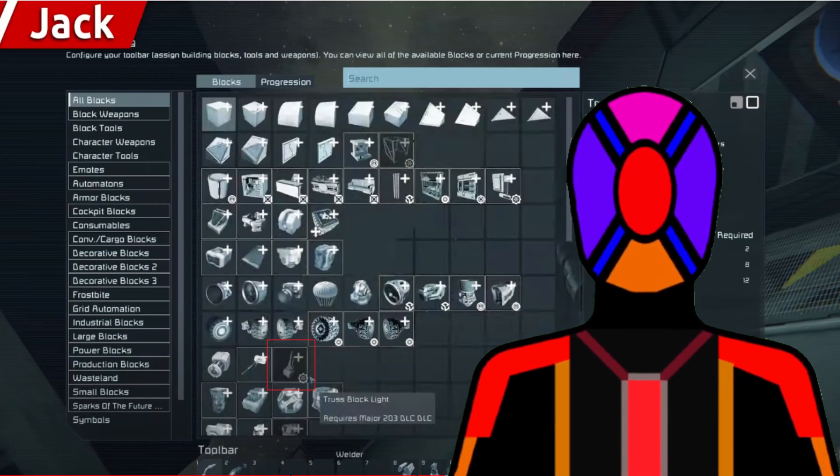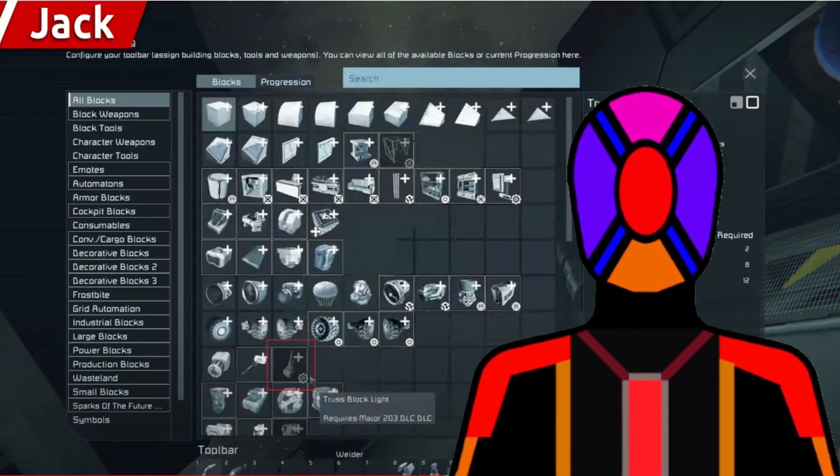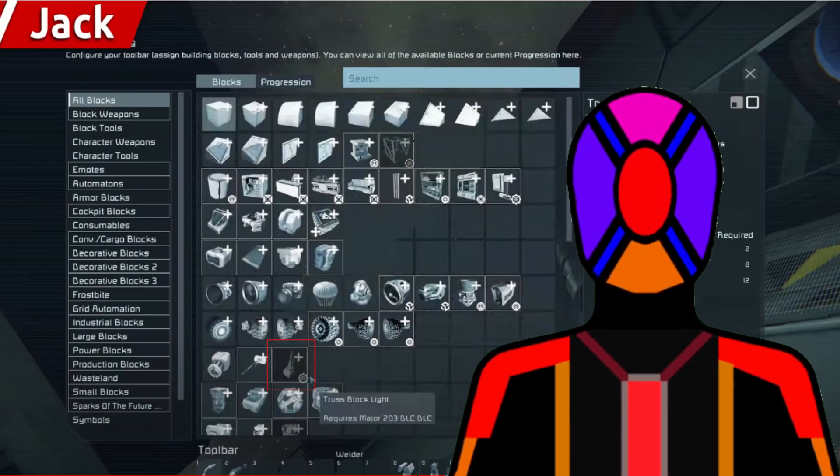Now we're going to go on to the next set of blocks, which is the truss light. I don't think I've actually seen anyone cover this, and I don't really blame them because it was in one frame of Jack's footage and it really took me a while to get a screen grab of it. So we can see what these are here. This middle one with the ball and three pillars around it looks super weird — I was going to guess a new reactor, but no, it's a kind of truss-block light. What's interesting is it is actually in the section with antennas, so maybe this is going to be used for signalling. When I first saw it I thought it was a reskin of an antenna or a laser antenna, but no, it's a new kind of light block.